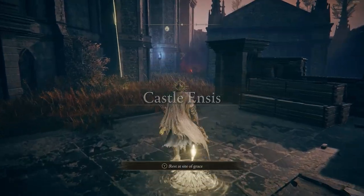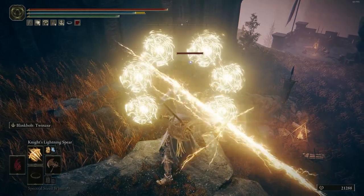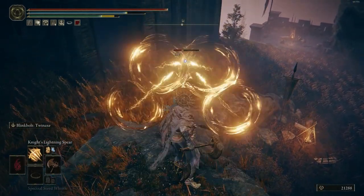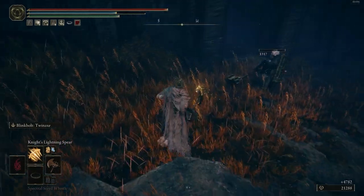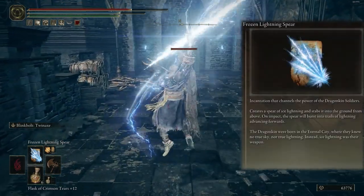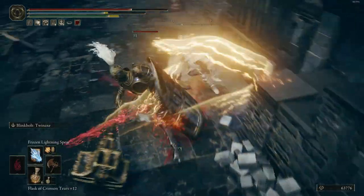Now for spells, we have three options. The first spell is Night Lighting Spear for long range, and you can charge it from 4 shots to 6 shots. The second one is Frozen Lighting Spear. This magic is really good for PvP and AoE damage, and you can use it for medium range.